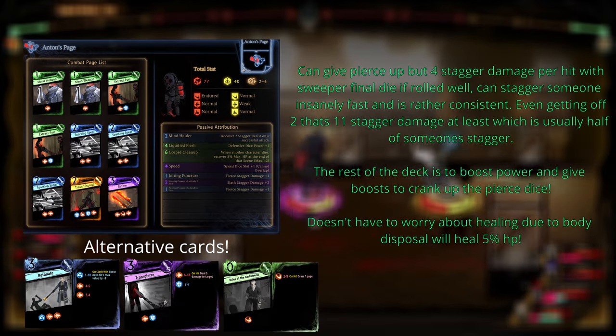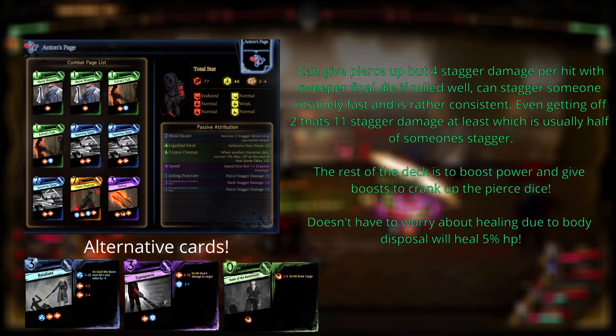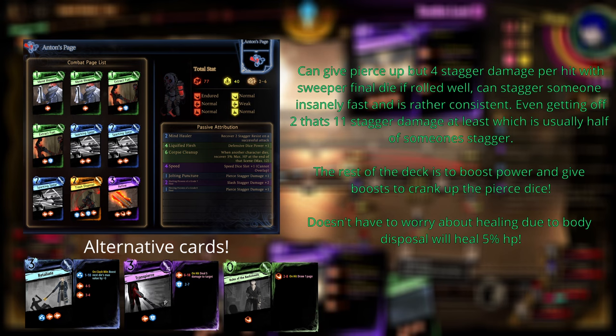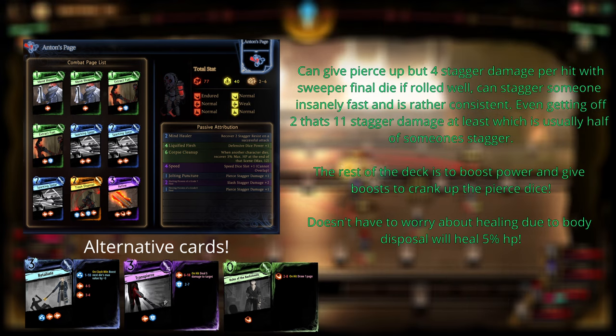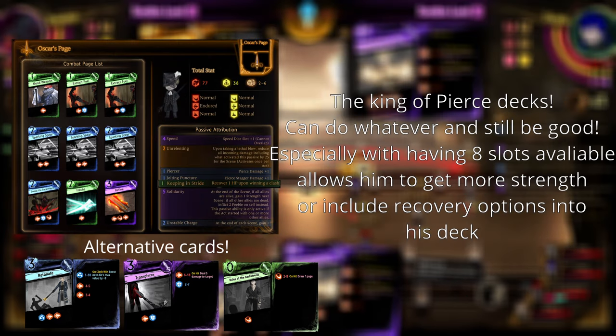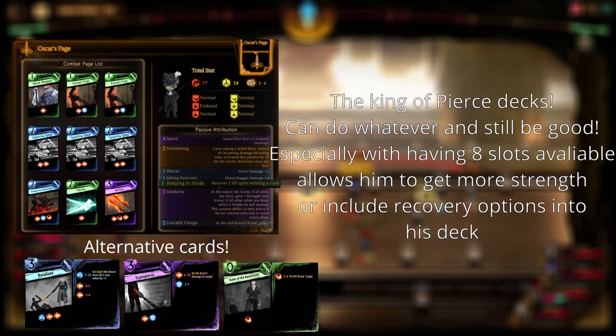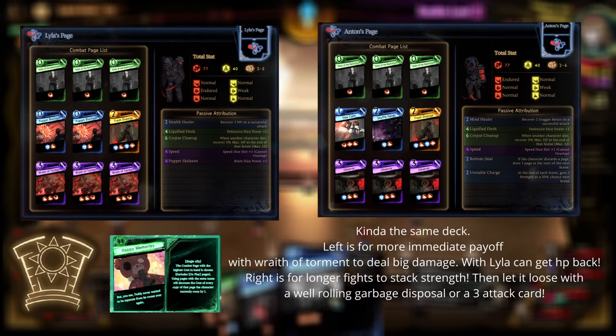With the two defense ups, they will definitely be the last ones to live. Up next are pierce sweepers. These guys can boost garbage disposal to dish out insane damage. With other pierce up cards, it can make a deadly combo. On top of that, Oscar also benefits from having a good light recovery option now with harvest fuel, so include that in his deck.